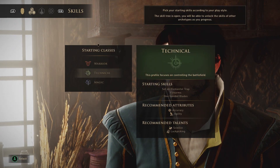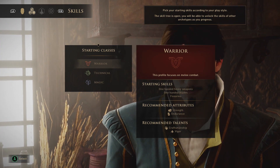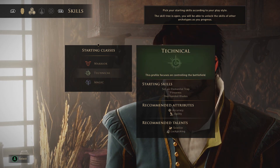Now we're picking skills. Warrior includes one-handed heavy weapons, one-handed blades, firearms, strength, endurance, craftsmanship, and vigor. Technical is elemental traps, firearms, one-handed blades, accuracy, agility, science, and lockpicking. Magic has divine magic ring, stasis, one-handed heavy weapons, mental power, willpower, science, and intuition. Let's do technical. Then I'm picking an attribute — agility level one to start. After that, we have charisma, science, intuition, craftsmanship, vigor. Let's do charisma.